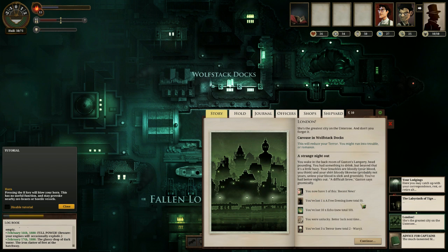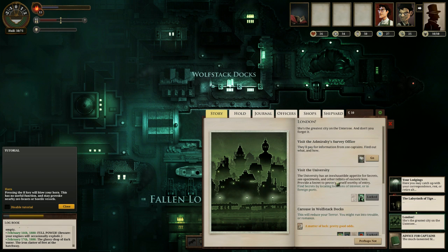Let's see what else we can do. We should carouse and see if we can find romance at the docks — though by romance it's probably scabies. 'You wake in the back room of Gaston's Lamprey, head pounding. You had something to drink, but beyond that it's a little hazy. Your knuckles are bloody — probably not yours, unless your blood is slick and greenish. You've had better nights out.' We have lost a free evening, lost ten echoes, gained recent news, and lost some terror.